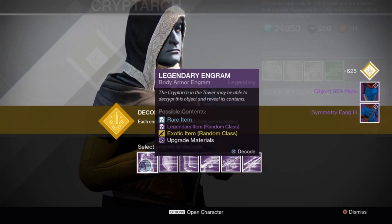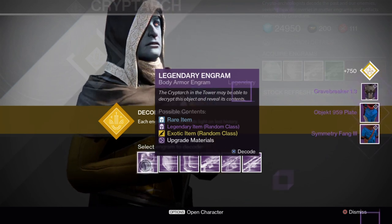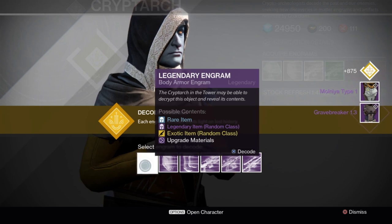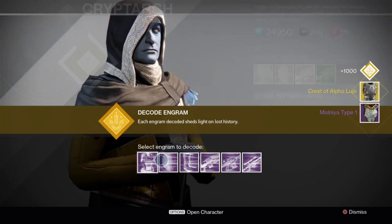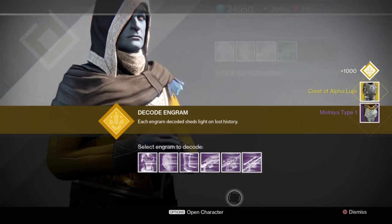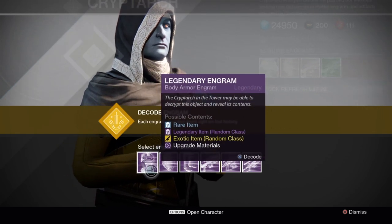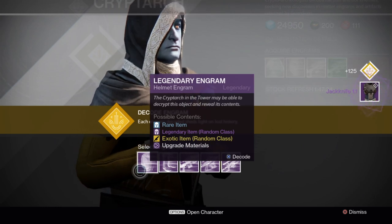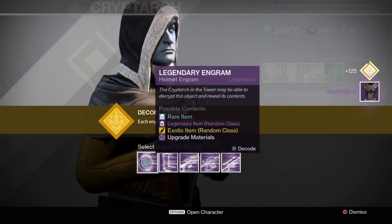Symmetry Fang - that's warlock. That looks like a Titan chest piece. That's a hunter chest piece - Grave Breaker. Another Titan one. Hey, hey - Crest of Alpha Lupi! Two exotics already, we're doing pretty well. I think that was the hunter chest - Crest of Alpha Lupi and a Jackknife.